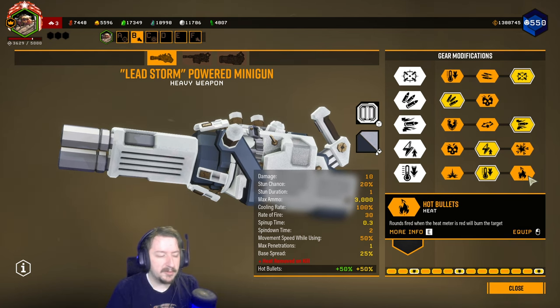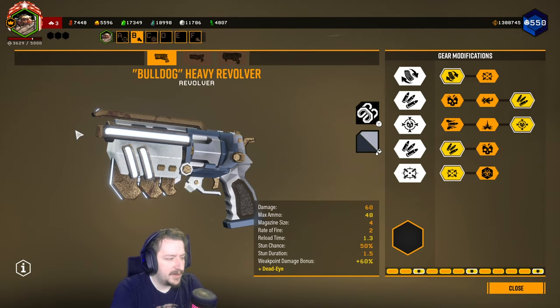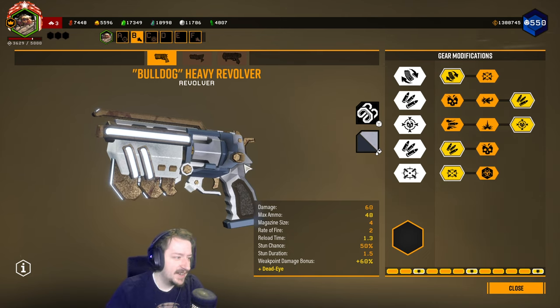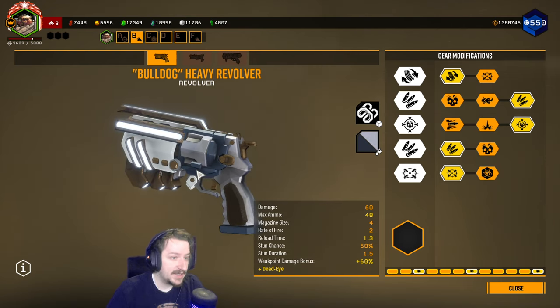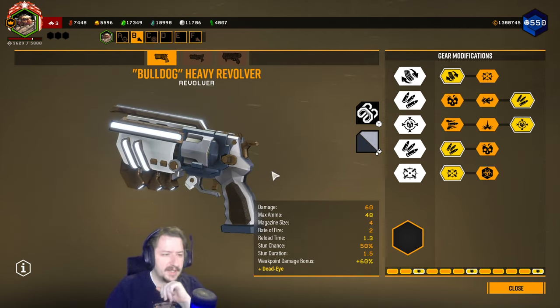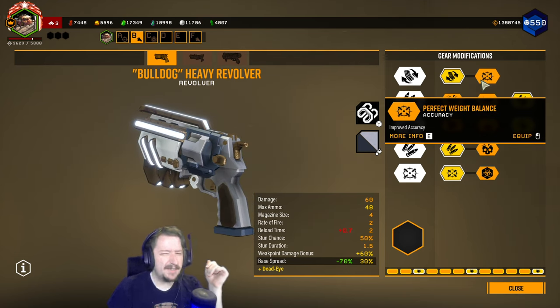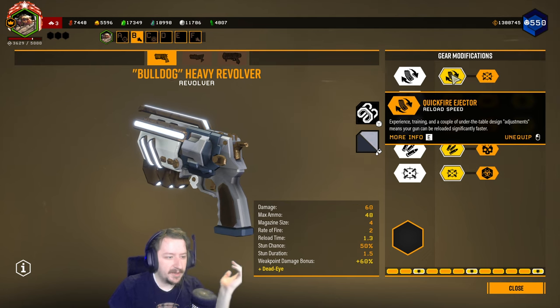For a secondary we're bringing the Bulldog heavy revolver, which is probably one of my favorite secondaries in the entire game. The Bulldog heavy revolver does really high damage and is very accurate, and that's really all it needs to do for a secondary weapon — it's great for single target damage and great for long-range accuracy. It's also fairly flexible as to how you'd like to build it. In tier one we have faster reloads or better accuracy. The accuracy I find a little bit less useful because the revolver is already quite accurate, so I usually go with the faster reload speed.